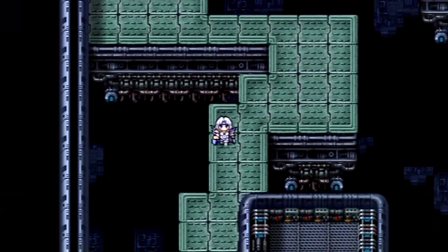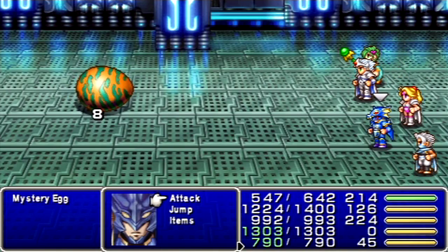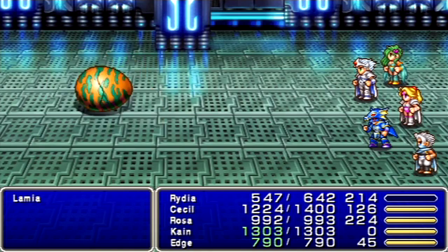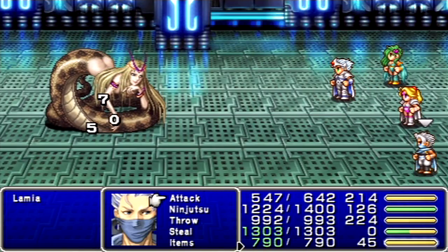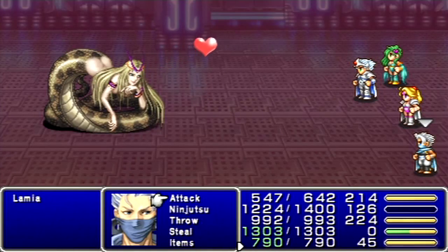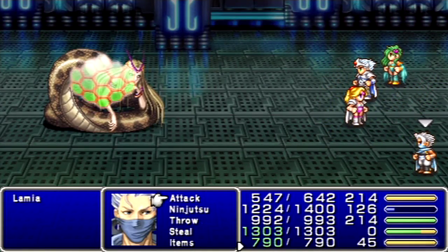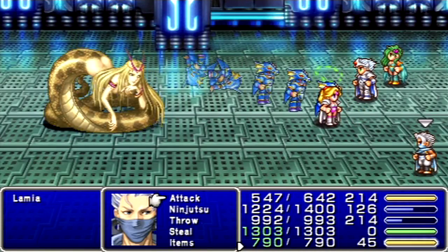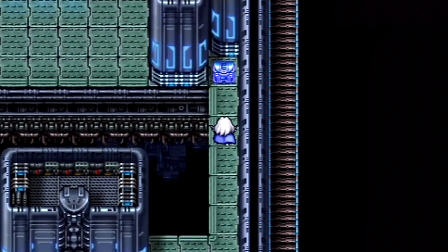Gotta know which enemies can counterattack and which ones can't. And here, this is who I think it is — wakey, wakey. Yeah, it's a Lamia. Let's get Cain in the air first. Cecil, let's see what happens when we attack her without killing her in one shot. She can confuse you. Kick her ass, Cain. Literally. Lamias have no elemental weakness. And against those Quirals, you can piggy them too, to prevent them from counterattacking.